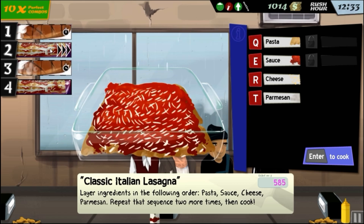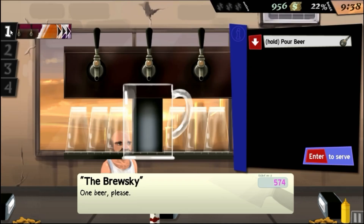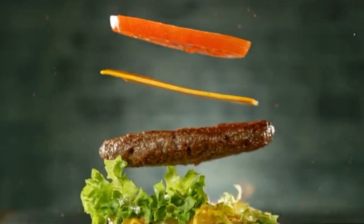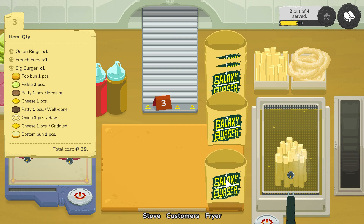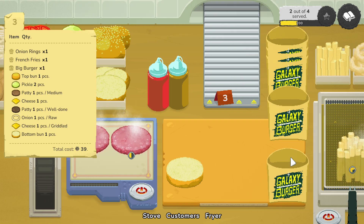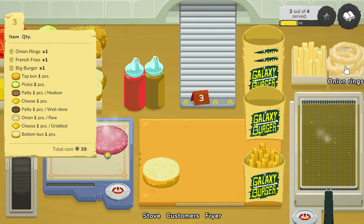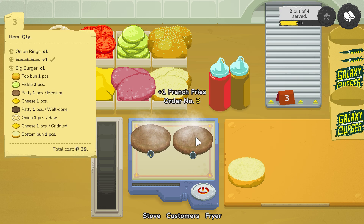For a lasagna, you have to layer the different ingredients in the correct order. The chicken has to be tenderized. Fries have to be deep fried for the correct amount of time. A beer has to be poured so there's a delicious layer of foam on top. And burger patties have to be grilled for the right amount of time, then assembled in the correct order. In Galaxy Burger, everything is just a waiting game. Ingredients are either served raw or cooked, and cooking them means putting them on the grill and waiting for a little indicator to fill up. Sometimes you can wait a bit longer - your meat can be medium or well done - but most ingredients will just burn if you leave them too long. Your deep fryers require even less awareness: just put the food in and after a while it's ready.